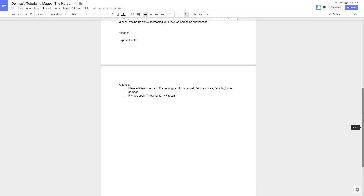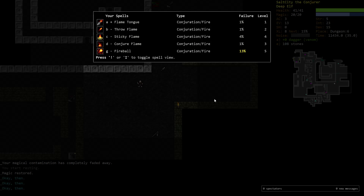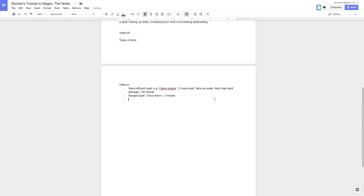Fireball has almost full screen range compared to throw flame, but fireball is our designated range spell because throw flame is extremely mana inefficient. Fireball at this stage is the range spell. Our damage spell - the one we use when something needs to die really quickly - is also covered by fireball and sticky flame. So fireball and sticky flame are what we cast when we need an enemy dead really fast.